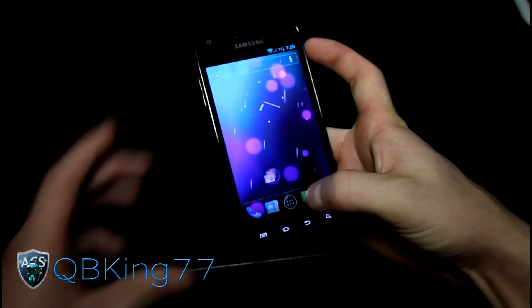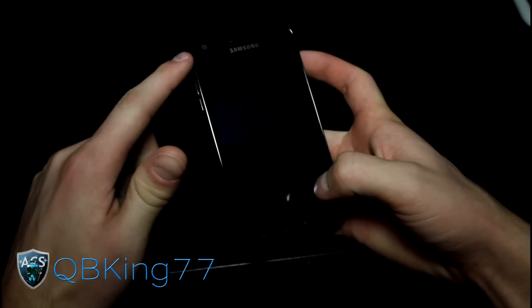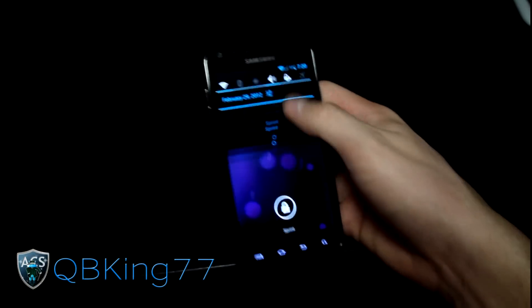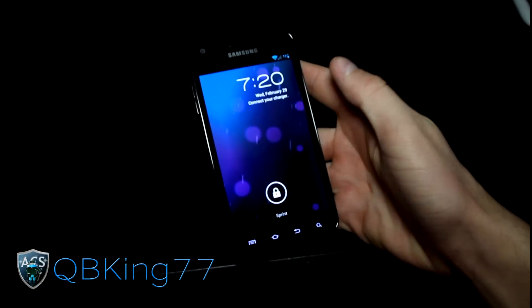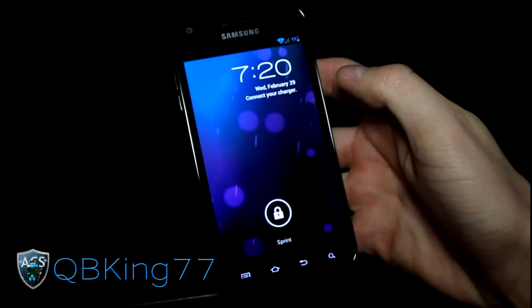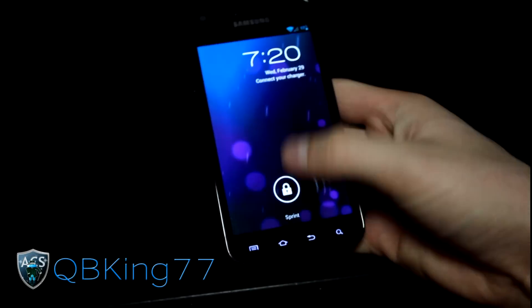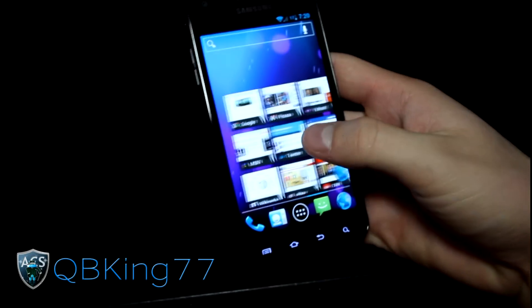For the lock screen, you have wallpaper options. You can actually swipe down while the phone is locked to access your notifications and quickly tap on a message. There's also the CRT screen-off animation, as you can see right there. That's really about it for the things I wanted to cover.